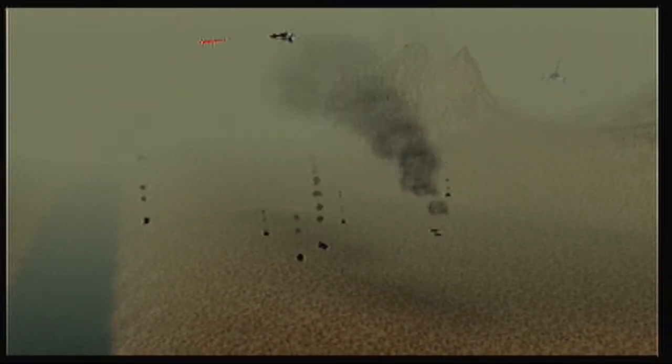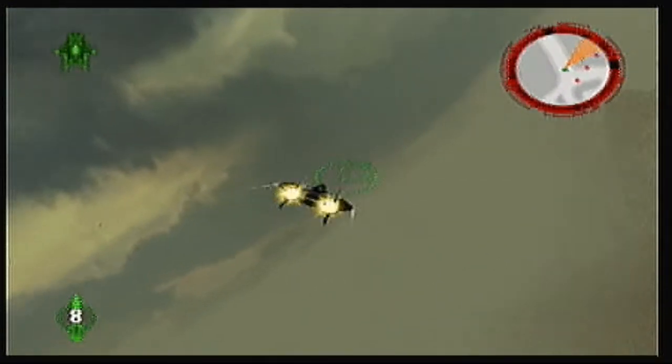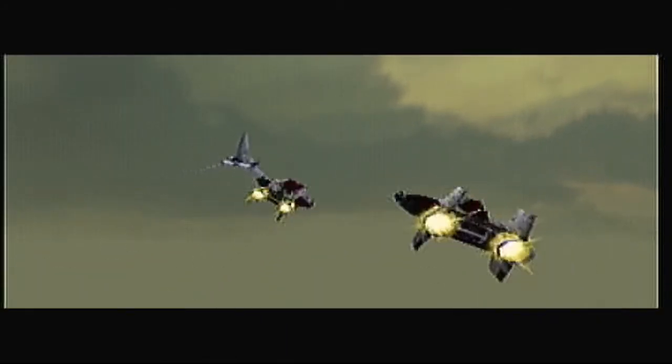Alright, I died. I believe we get three lives per mission, so it's no big deal. Just keep on the shuttle — make sure you take out as many TIE Interceptors as possible because this is where you're going to get a bunch of your kills as well. And there you go, the shuttle's gone — we made that one. The shuttle is away. 'Rogue Leader, get your squadron out of there.' We should have enough to get a bronze or a silver this time.